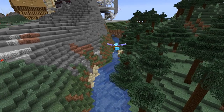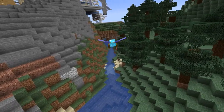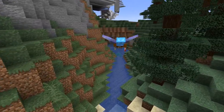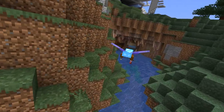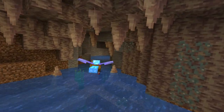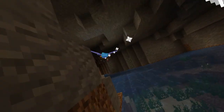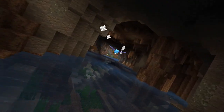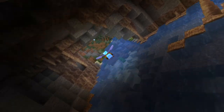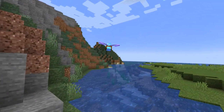It turns out dripstone can also be placed on other blocks than dripstone blocks, so postponing this episode by one week was not strictly necessary. But I still think it adds a nice touch. I tried to subtly illuminate the interior with glow lichen and sea pickles. To me it looks quite nice and moody, but maybe on YouTube it is a bit too dark.